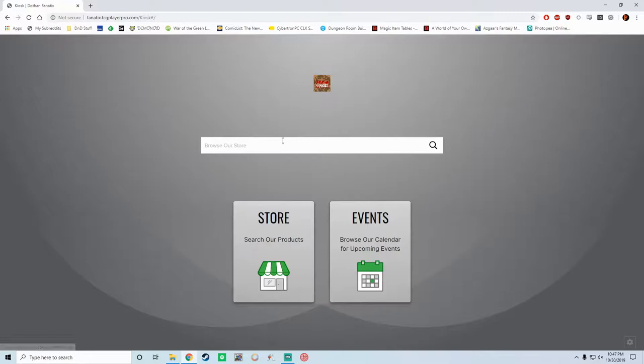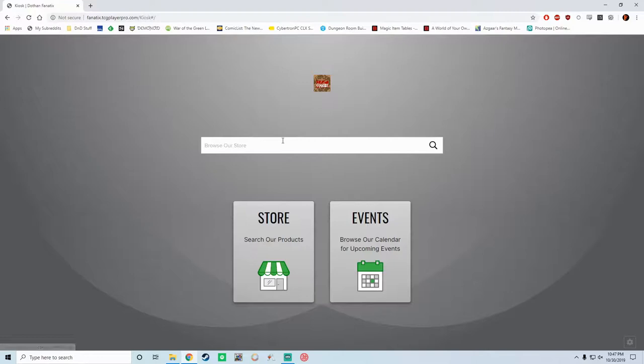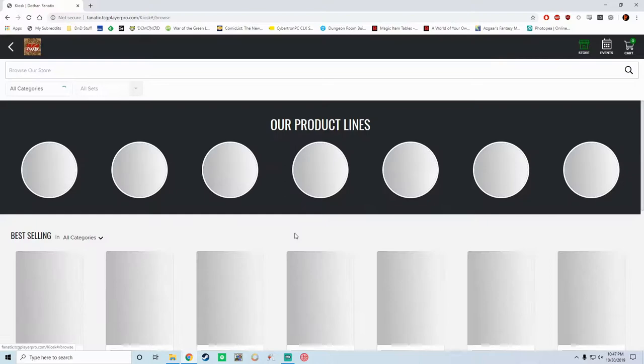You can just search straight from here for a specific card if you're looking for it to see if we have it in stock. Or you can just click on this to browse our entire store. So far, Eric and I have gotten a few of the Magic sets into our account — we've got M20, M19, the Kaladesh block, and Throne of Eldraine ready for you guys.